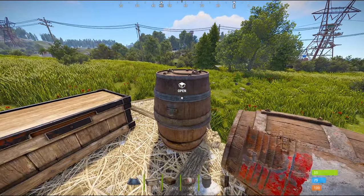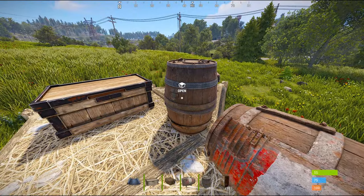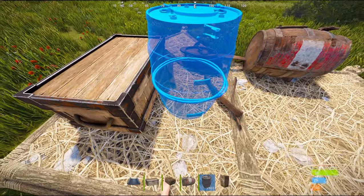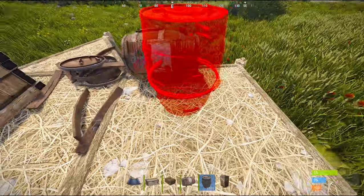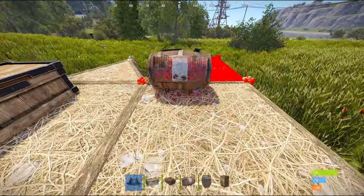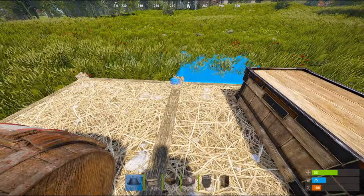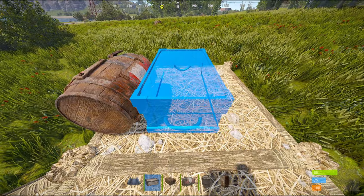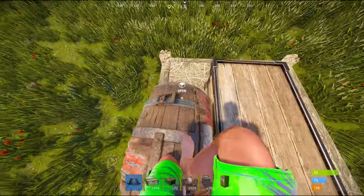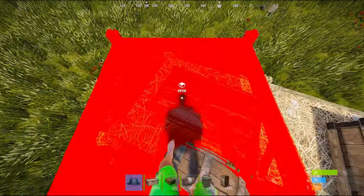Mainly what we're going to be focusing on today is this horizontal barrel. While the vertical barrel is nice, it does have an invisible hitbox all around it that takes up quite a bit of space. The horizontal barrel has one as well, but it is a considerably smaller hitbox. You'll also notice that while it is a little taller, it takes up considerably less space than the large box.